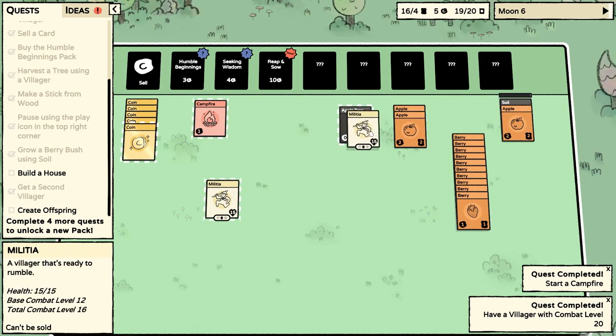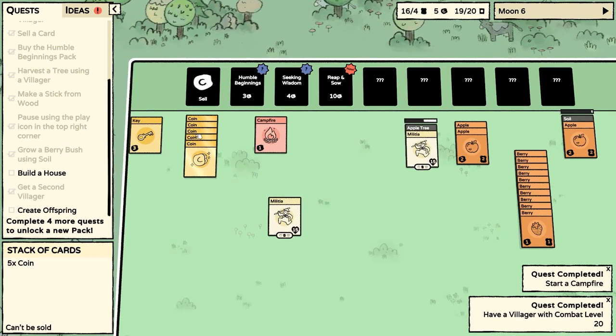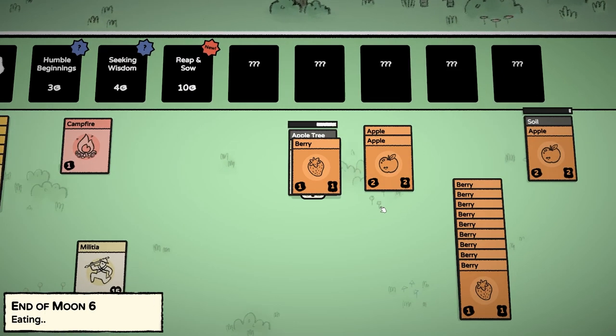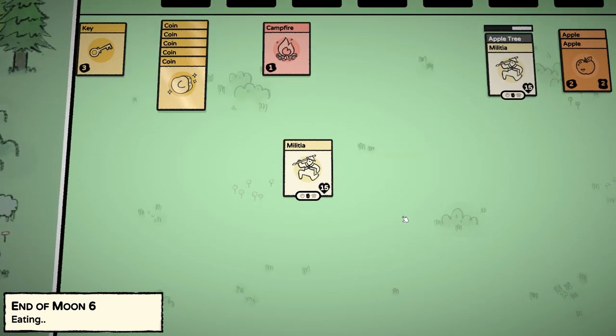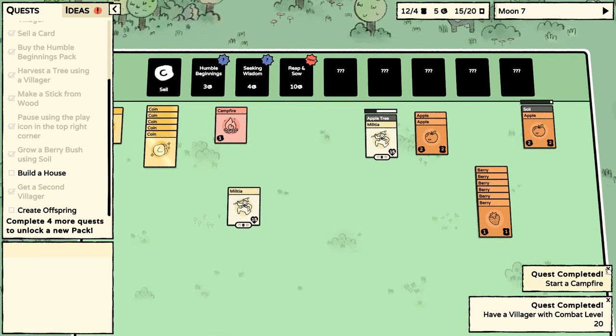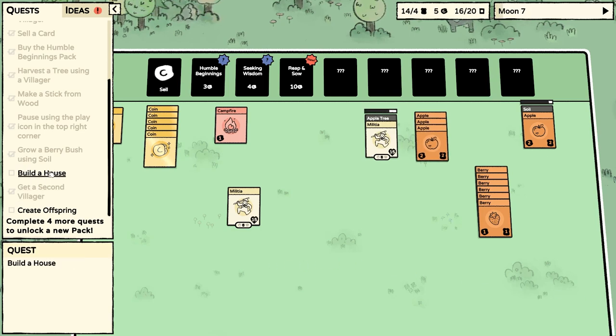Do we want to make another apple tree? Sure — I feel like you need something to do. End of moon six — let's feed our villagers. Some more berries. Everybody was fed and we didn't have too many cards. Campfire — and have a villager with combat level 20. Wow! We need to build that house.